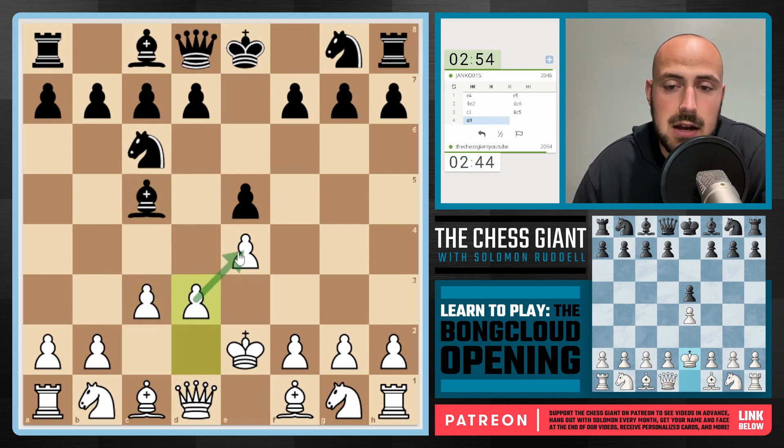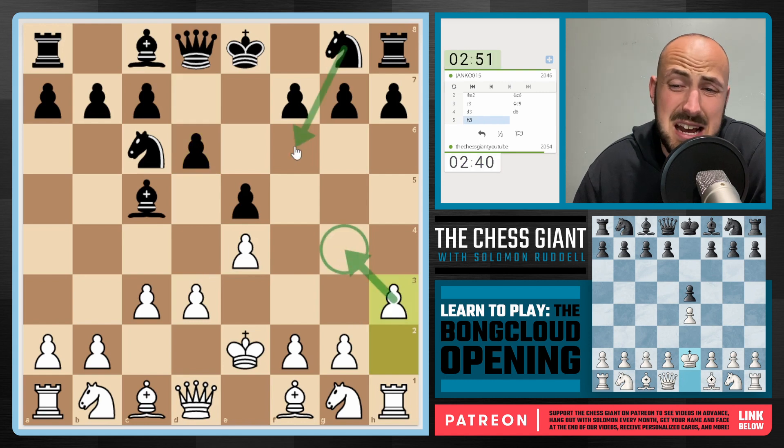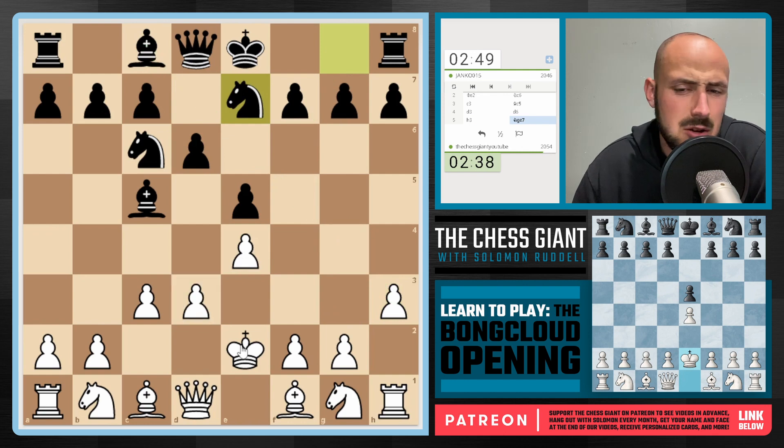We see Bishop c5 — okay, let's play d3, defending the pawn on e4 in case we ever see a d5 or f5 break. d6 is played — in that case, let's play h3. We got to defend g4 from both the Knight and the Bishop on c8. Notice how you play King e2, throw a few pawn moves in there, and all of a sudden it's kind of playable in a weird way. I'm not going to say it's good, but it's not as bad as it may seem — if you play it right, you do have a fighting chance.